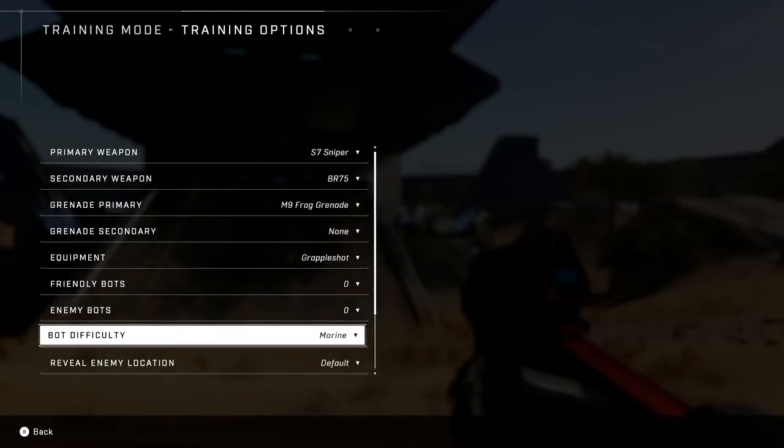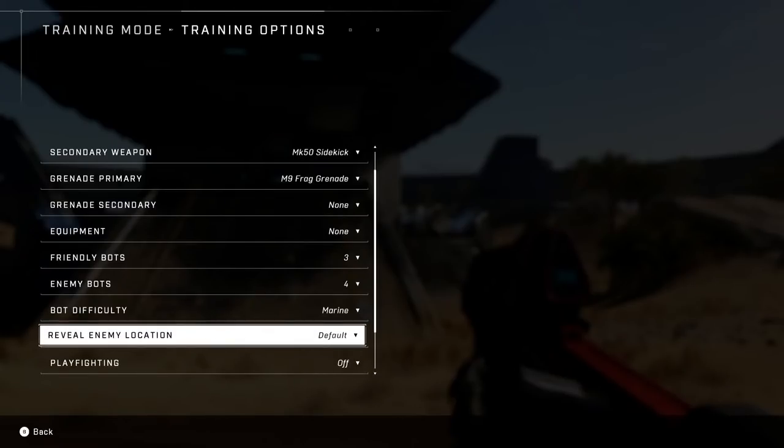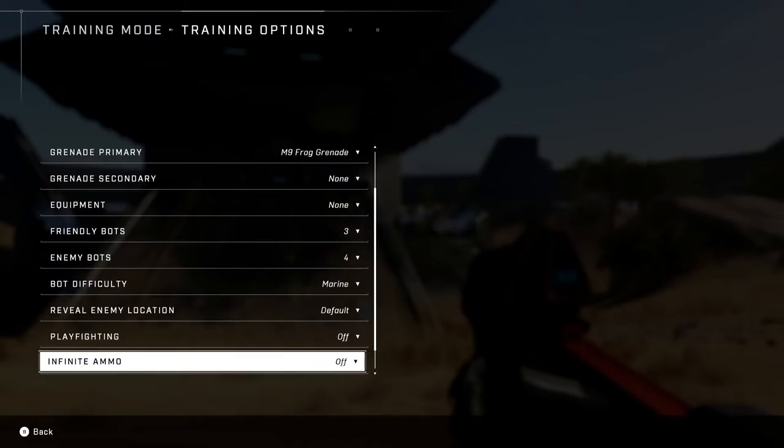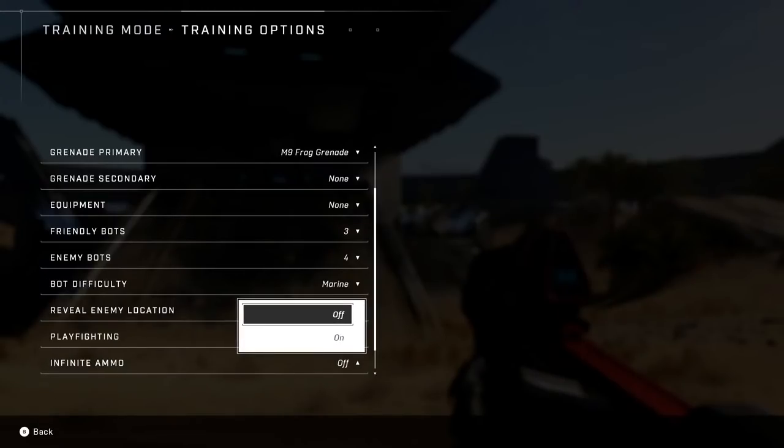You can tweak their difficulty as well. Reveal enemy location — basically what this does is it puts a little nav point marker over every enemy on the map, so you can actually see where they are through walls. That's super useful. Because the bot behavior is dynamic, you don't actually control it. If you wanted to focus on your accuracy and things like that, I found that to be a really useful tool. Play fighting is similar to the experience in the tier 3 weapon drills where the bots will engage in their combat behaviors, but they won't actually shoot at you. I'm going to leave that off because I like them shooting at me — if you're getting de-scoped and stuff, you can learn how to play around that.